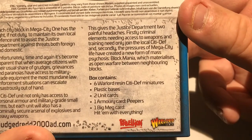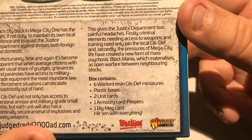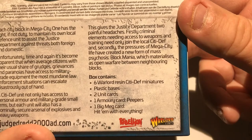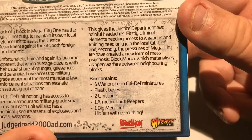The box contains 6 Warlord Resin City Def miniatures, plastic bases, 2 unit cards, 1 armoury card — Peepers — and 1 Big Meg card — Hit Them With Everything.